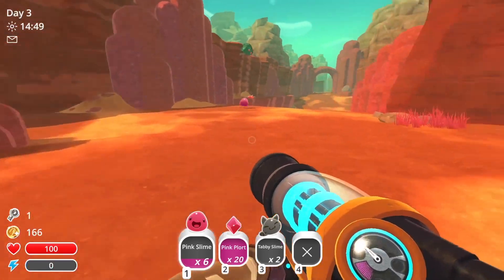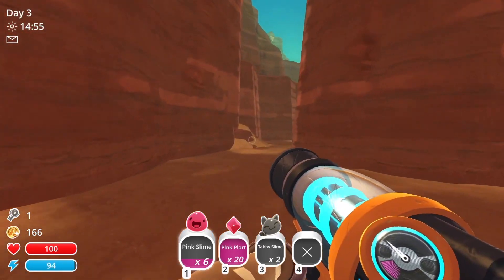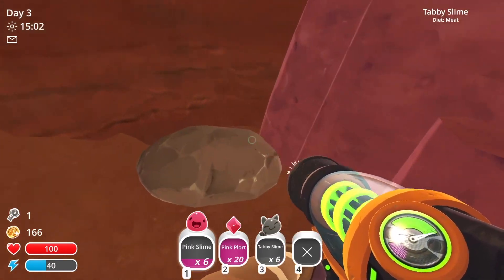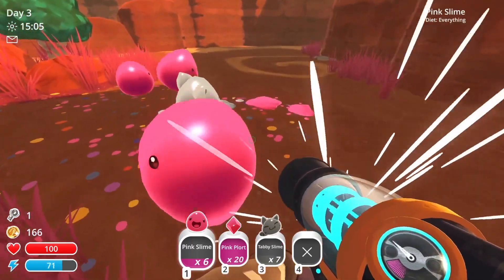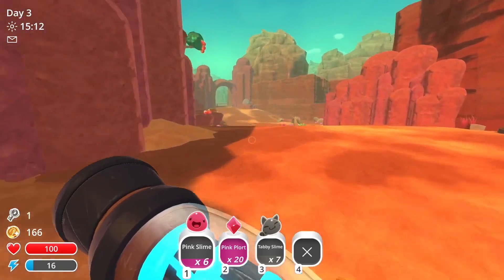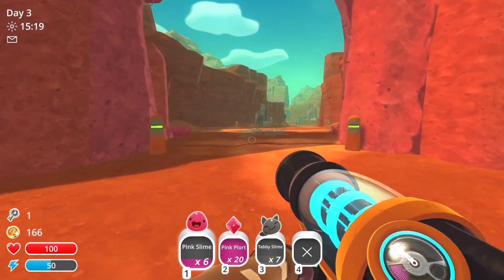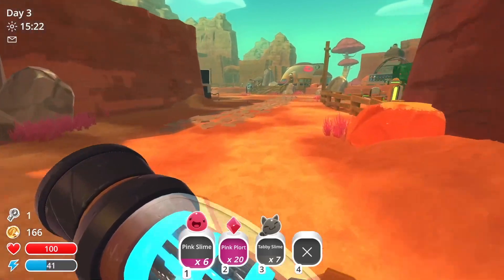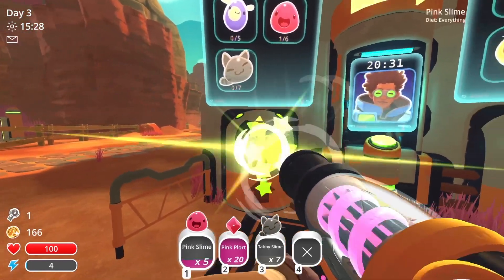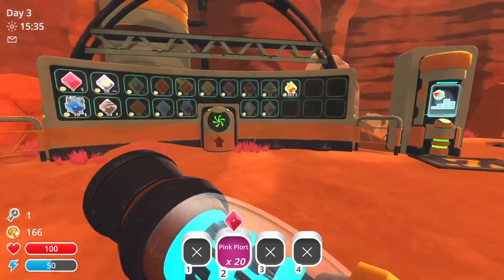The next area is going to be down here, this way. Yep, there they are. Just grab 7 just in case — I think that's how many we needed. My memory's not serving me very well today. 7. Yeah, okay, it is serving me pretty well today. Now we just need the Phosphor Slimes — we need 5.